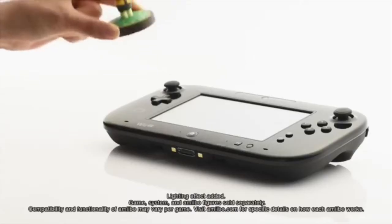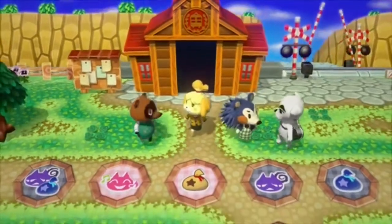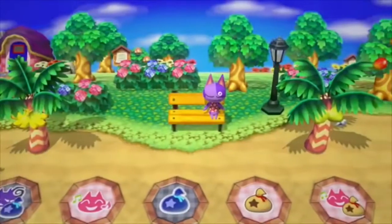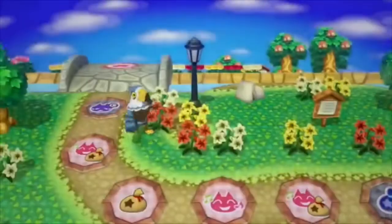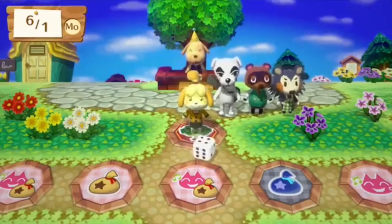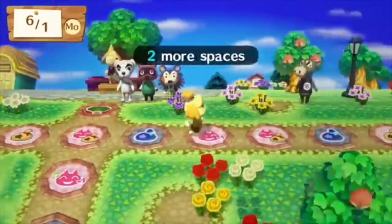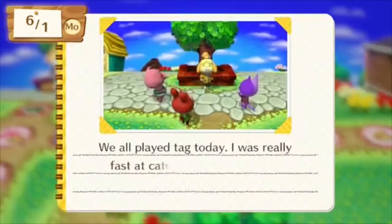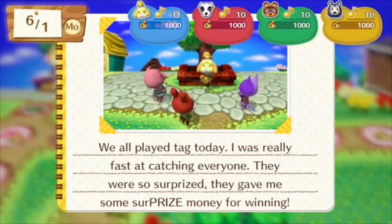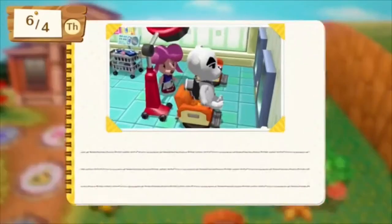Now onto Amiibo Festival. Imagine this: it's E3 and the Wii U is finally starting to pull its own weight. There's one franchise you're super excited about — Animal Crossing. You think this game is going to make the Wii U your number one console. Then Animal Crossing shows up at E3... and it's a board game. Honestly, you don't even need to try it — it is literally a board game without the mini-games. It's just a board game.